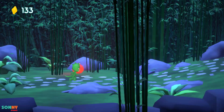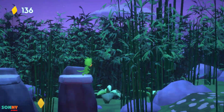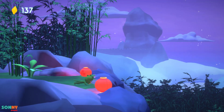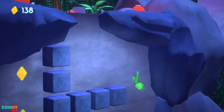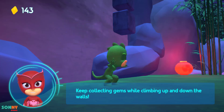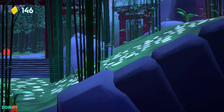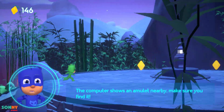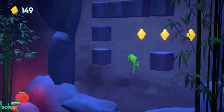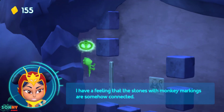You there, Gekko? Keep collecting gems while climbing up and down the walls! The computer shows an amulet nearby! Make sure you find it! The path ends here unless we can open this. I have a feeling that the stones with monkey markings are somehow connected. Good job!